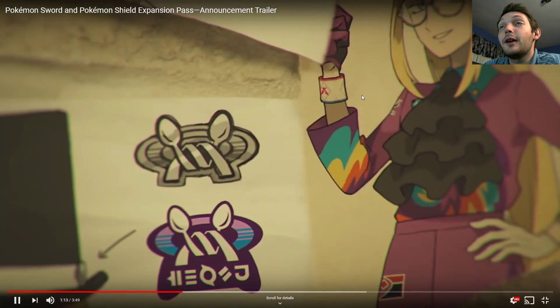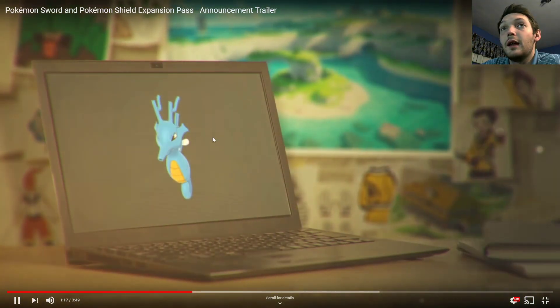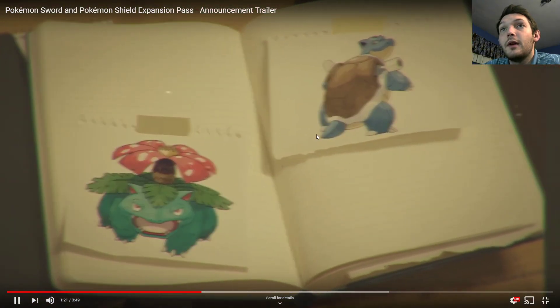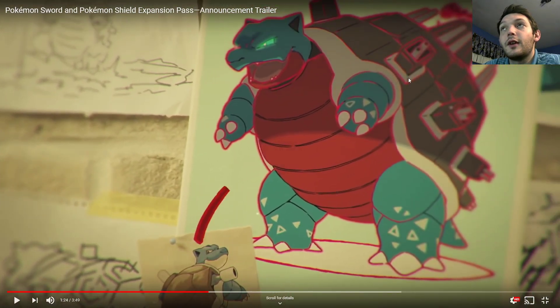So here are the people you'll mainly talk to throughout the storyline. And then here are some of the new Pokemon — you have Dende and Vikenrock. And we got Gigantamax Venusaur. Gigantamax Blastoise is pretty cool too — it's kind of like a dome off its back, and the cannons are almost replaced with one huge volcano.